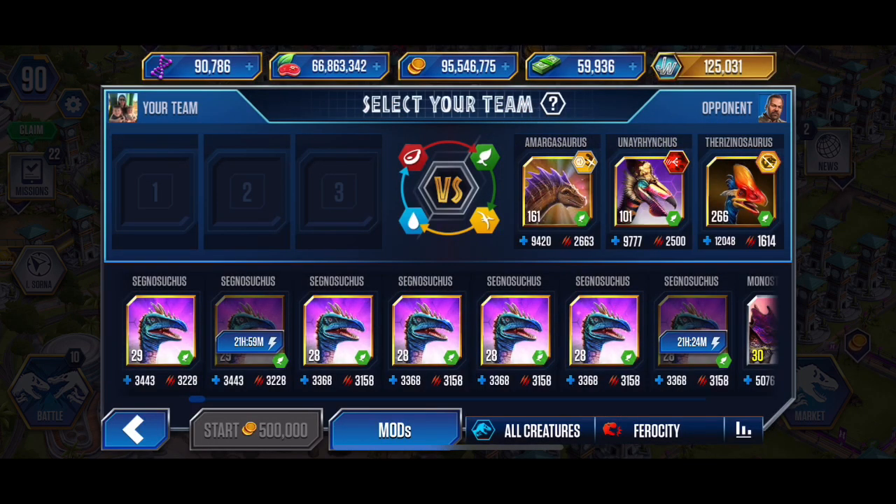Okay, we've got a splinter and a nullify - so there's twelve thousand and forty-eight health on that last Therizinosaurus. That is a lot of health - doable if we get eight off, not doable if we do not.